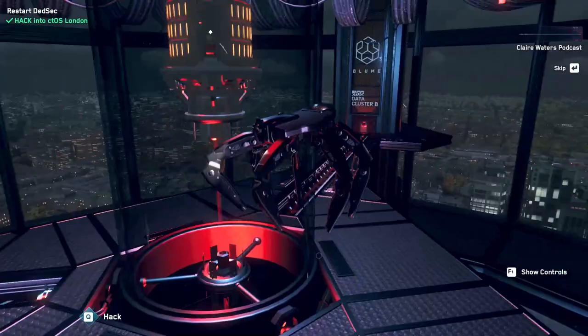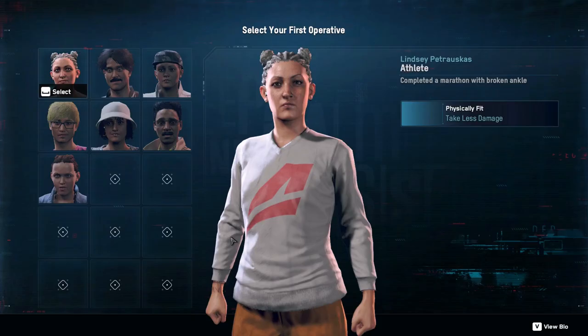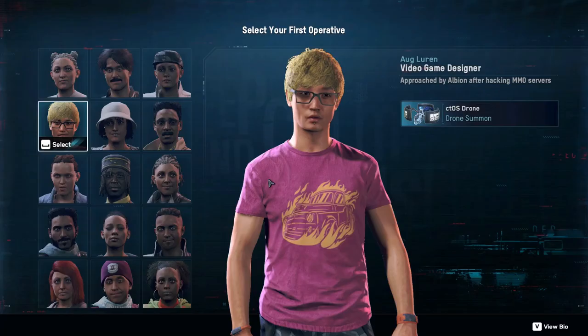The reason why you need to do this is because at the end of the intro you have to choose one operative between 15 candidates that all have different jobs. Plus, there are no preferences applied, so you have a good chance to get the video game designer even on the first try.